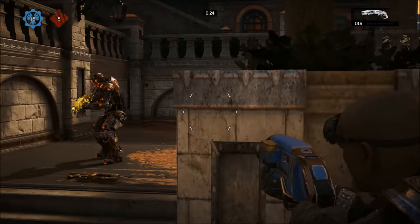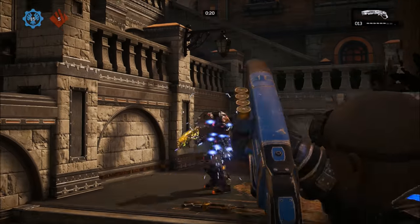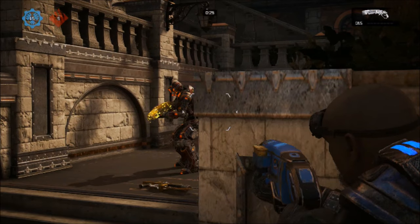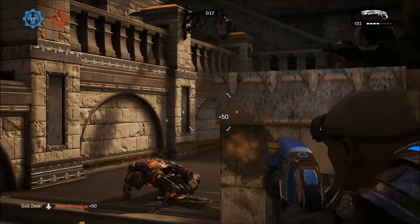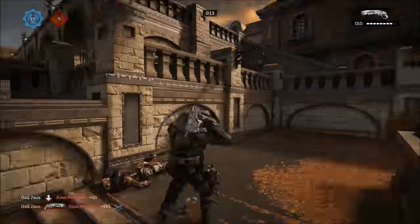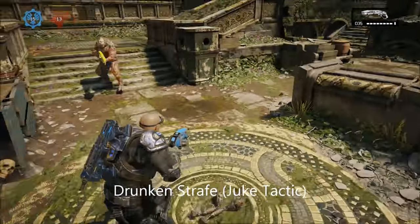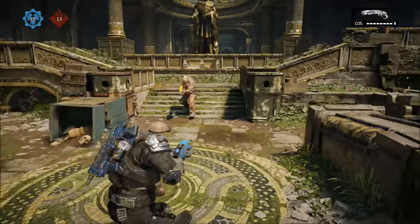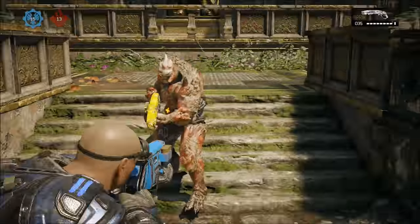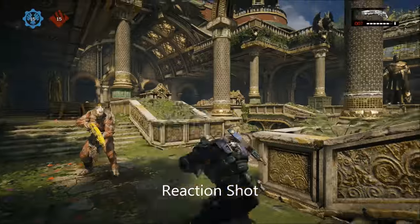As you can see on screen, we have a lefty flip, which allows you to basically have right-hand advantage but in a different situation. Not everyone knows you can do that — it allows you to have better angles to shoot at somebody without getting shot. You can also see the drunken strafe, which is just a juke tactic. Not everything is going to work, but it's about being able to take all your movement and mesh it together.